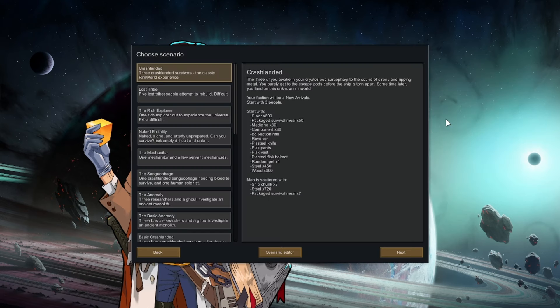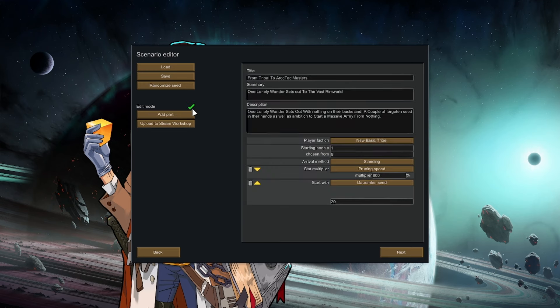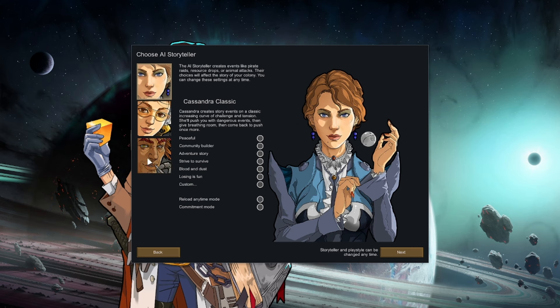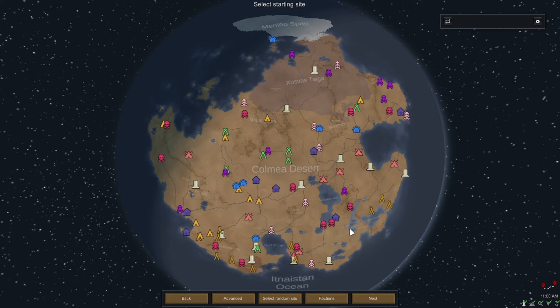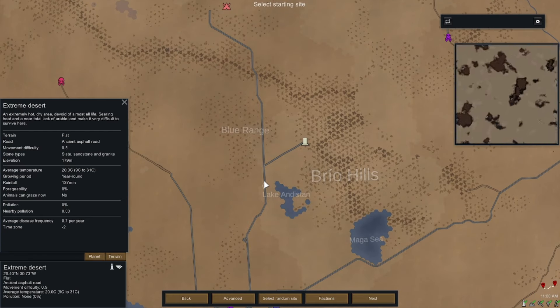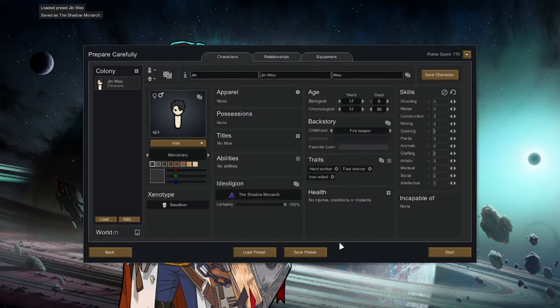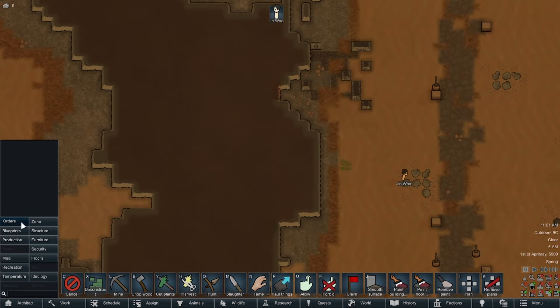Hi guys, this is Mr. RetroBread bringing you a new series on RimWorld. Today we are going to do a new scenario called Tribal to Archotech Master, with our favorite AI storyteller Randy Random set to Blood and Dust setting. We are starting on an X-Durane Desert Biome with a fluid ideoligion called the Shadow Monarch. As the hero Jin Woo wakes up to an unknown world, he starts his journey in the barren wasteland long since abandoned by the world.